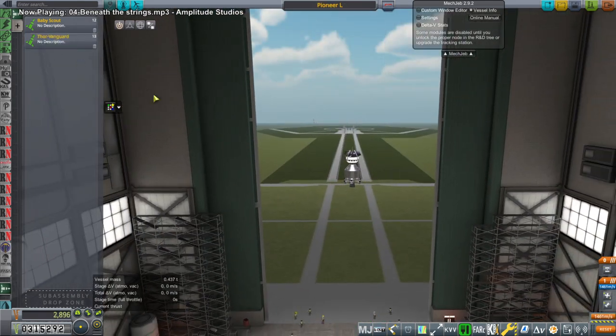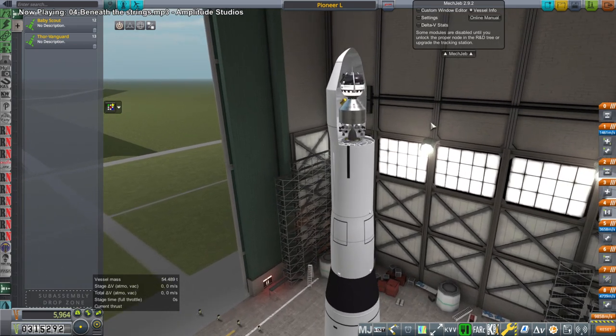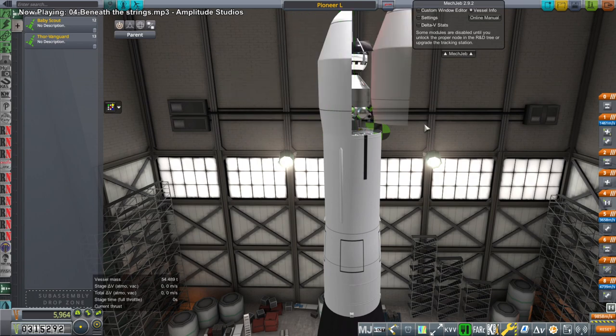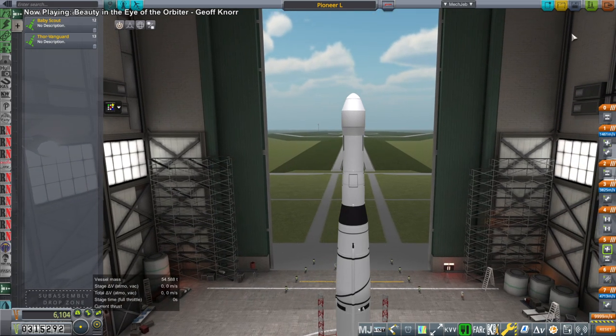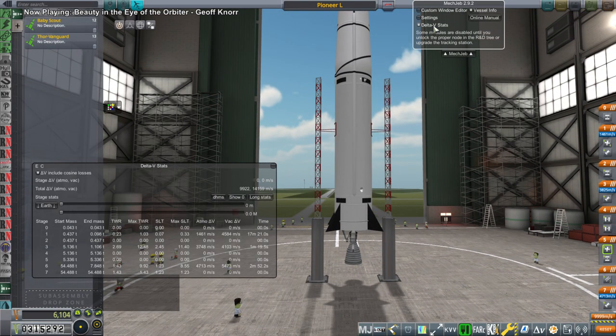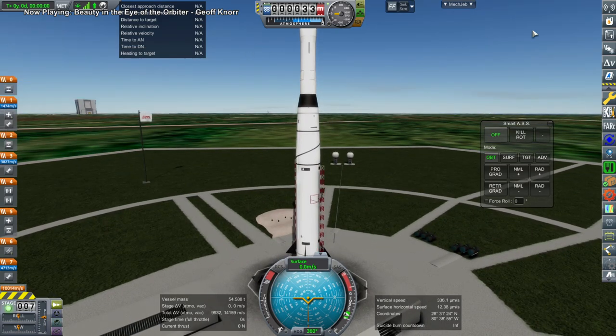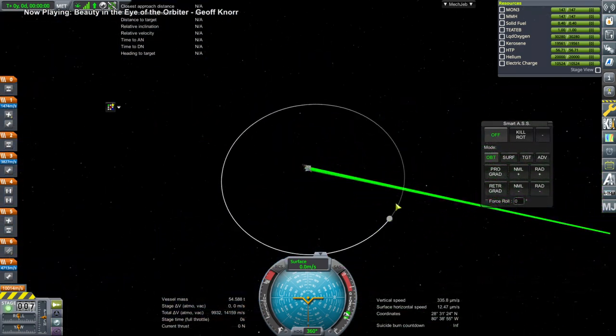How long would the patent for the Thor engine last anyway? Does anybody know? 18 years? Why isn't everybody building F1 engines? We'll give it a go — we've got the budget. Can it get off the ground? That seems like an important thing to check. Yes, it can. Isn't it amazing — these tiny little probes that they sent out to interplanetary space that have barely anything on them? The Pioneer probes were crazy. I forget whether we've unlocked the tracking station and maneuver nodes.